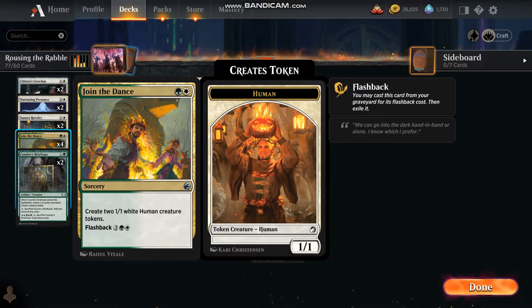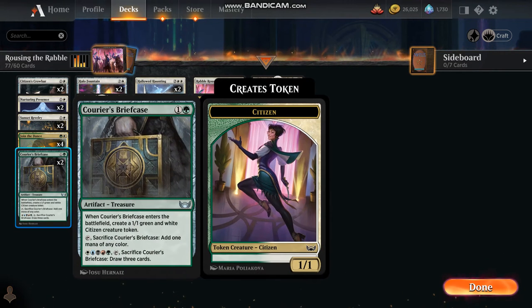Join the Dance is a card with flashback — we create two 1/1 white human creature tokens. And Courier's Briefcase: we can create a 1/1 green and white citizen creature token, or sacrifice it to add one mana of any color. If we have five different colors of mana, we can sacrifice Courier's Briefcase to draw three cards.